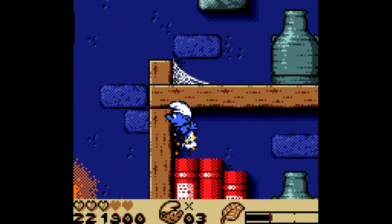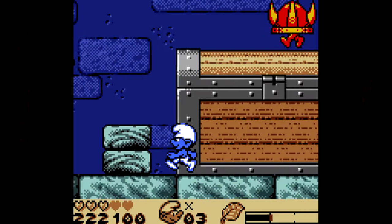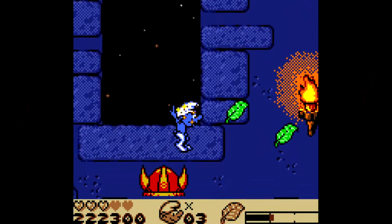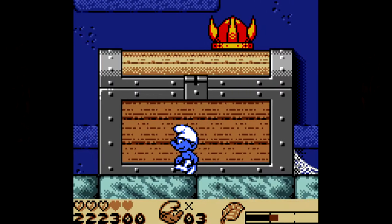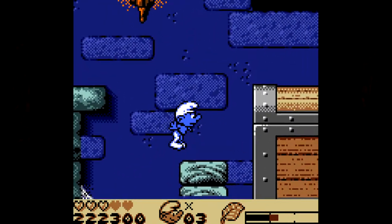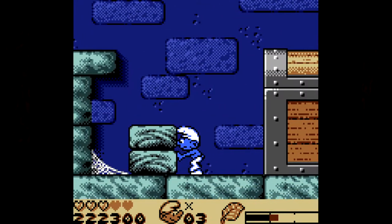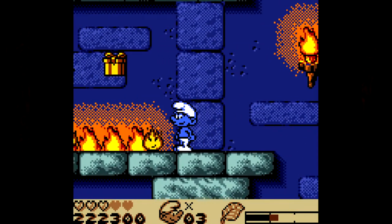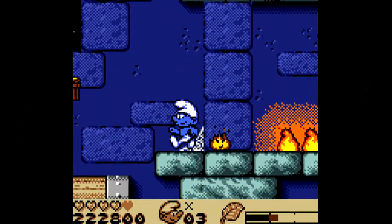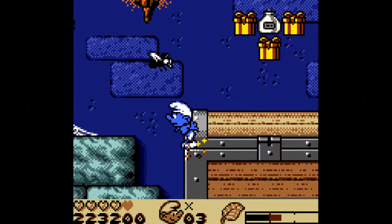I don't like the helmets. I was about to say, is there something below us - and yes there is. We can't get up there yet - we need to get all the sarsaparilla leaves. Let's push this box - it's like the box mechanic - there we go. And there's also fire, which we can walk through.